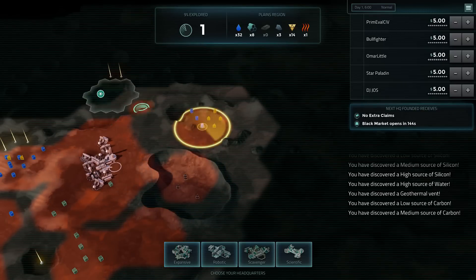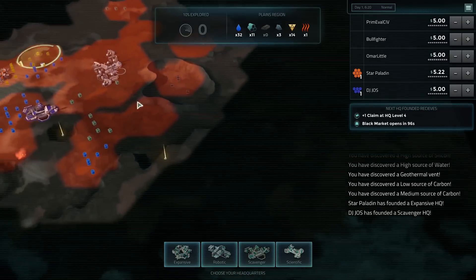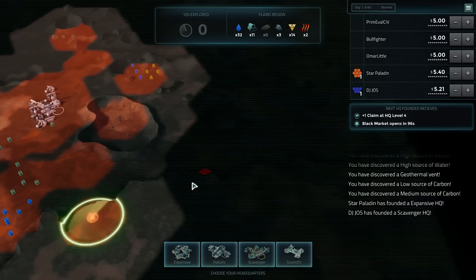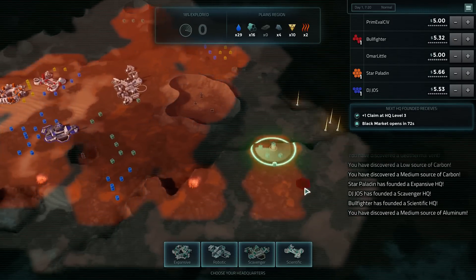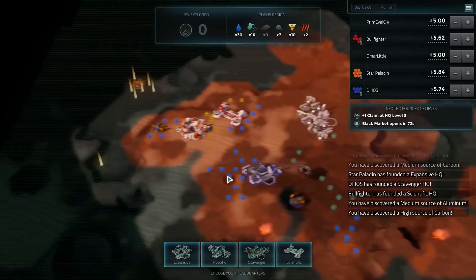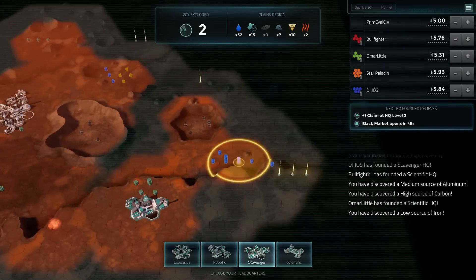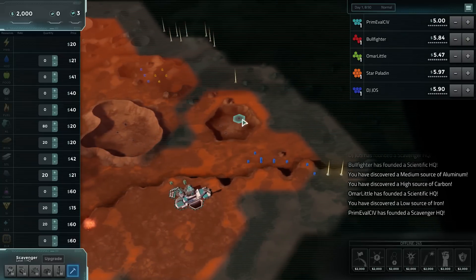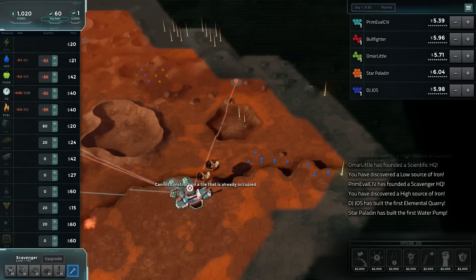Geothermal, medium and low carbon. Aluminum. There's probably something better that I can grab. Well, there's a high carbon. Let's go scavenger right here. Quarry, quarry, mine.